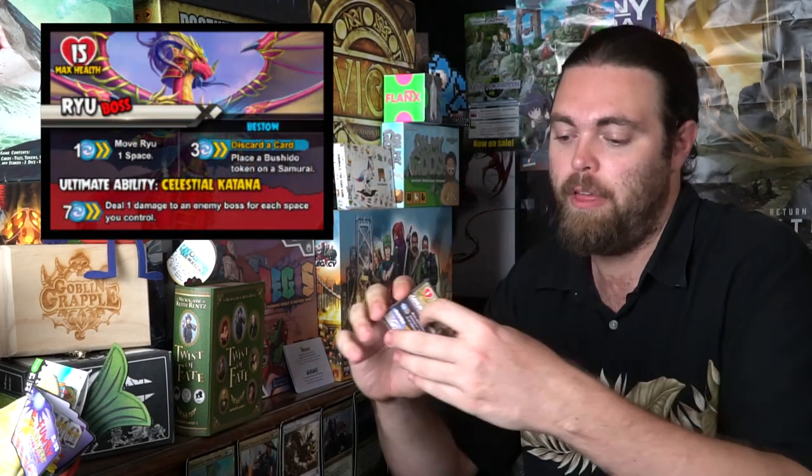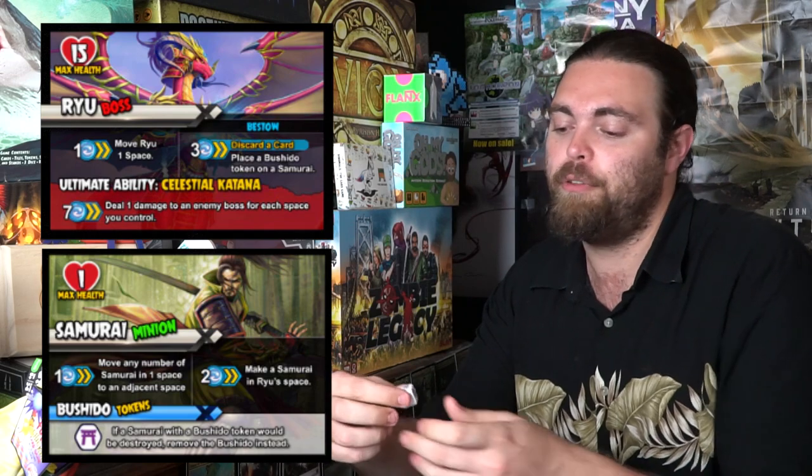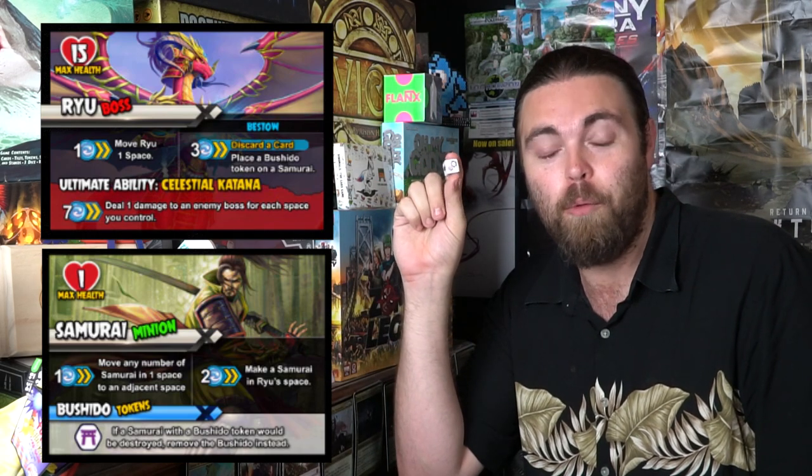Card abilities are either effects or upgrades — placed down as continuous effects or used instantaneously. After playing cards you'll move your characters around the board and fight. Each boss has 15 health; all basic minions have one health, each with their own unique abilities. Use as much of your resources as possible each turn. Exploding dice also occur — if you roll the explosion symbol, you get to roll that die again for extra resources.